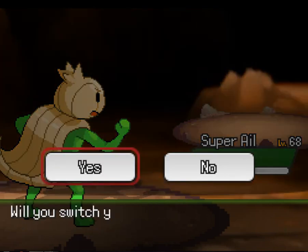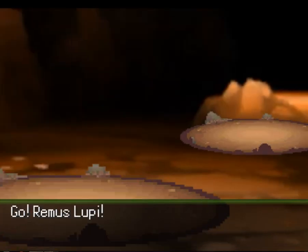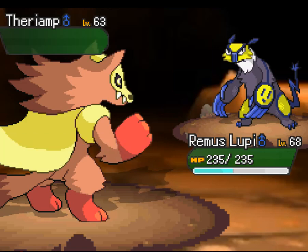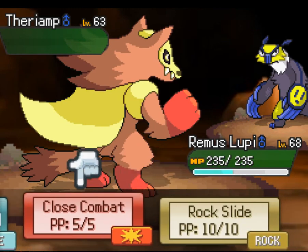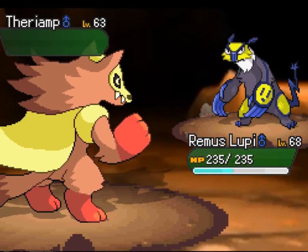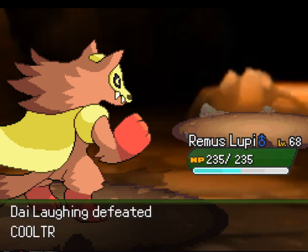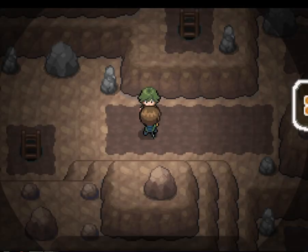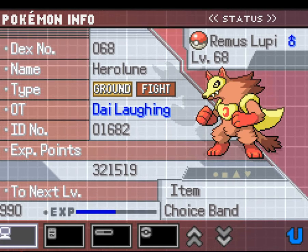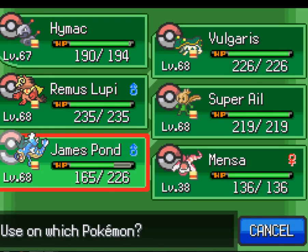Ferryamp again — let's just go with Remus Lupi. Earthquake, I think. Body Slam — it doesn't affect me. I'm not a ghost — something wrong there. I'm confused; Body Slam should still affect me. Ground and fighting — there's no reason why Body Slam should miss. I think they've made a mistake there. No matter, let's just do that.